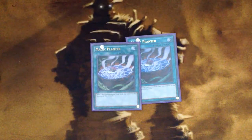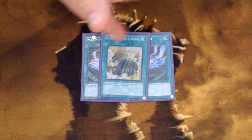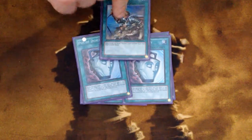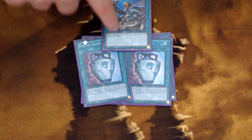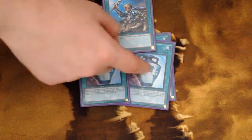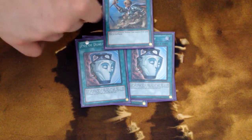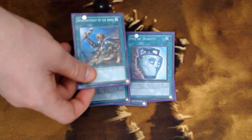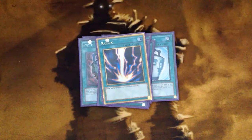For spells, we have two Magic Planters and one Arma Ninjutsu Art of Alchemy — similar to Magic Planter but searchable with Hanzo's effect. Two Pot of Dualities and one Reinforcement of the Army. I was running three Rota but Konami took that away. I've found the two Dualities actually work better because they help dig for more traps to back up the Hanzo. Also one Soul Charge, one Twin Twisters, and one Raigeki — that's it for spells.